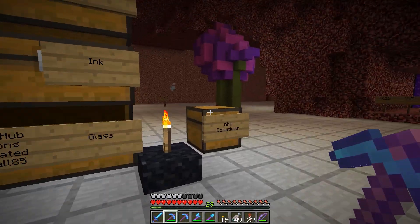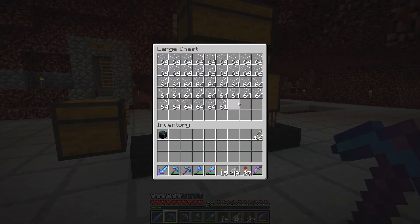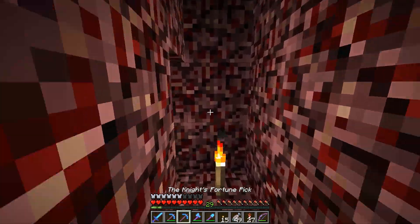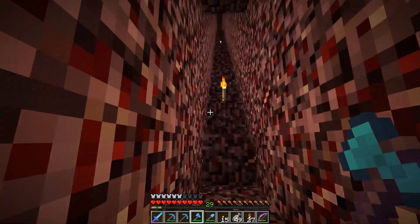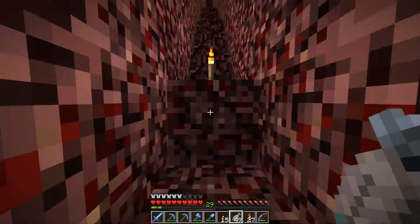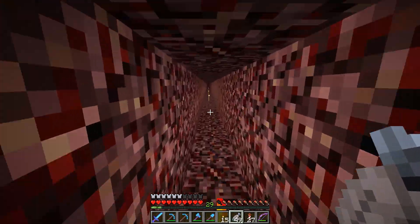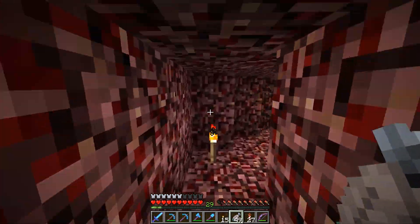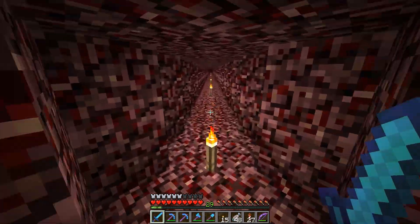How are the donations going? Very well indeed. I think most of this was Tango and Impulse, although I did donate a ton of glass. I have to say, Impulse is seriously one of the most generous Hermits on the server. The dude is so nice — he just gives stuff away all the time. Gives all the Hermits Prismarine, basically builds a squid farm for Iskall's nether project. Go over and say hello to Impulse and send him some love. I highly encourage you to check out Impulse.